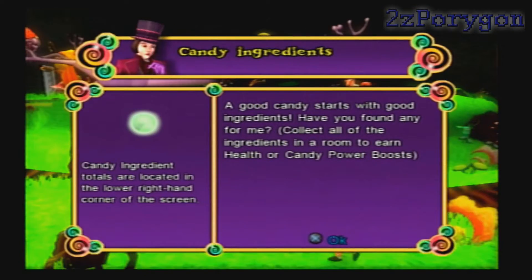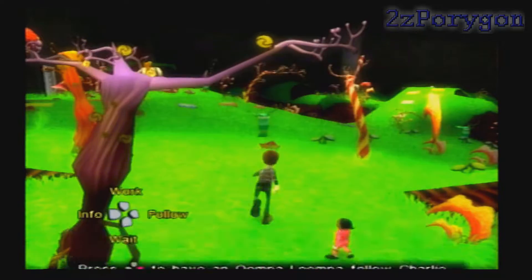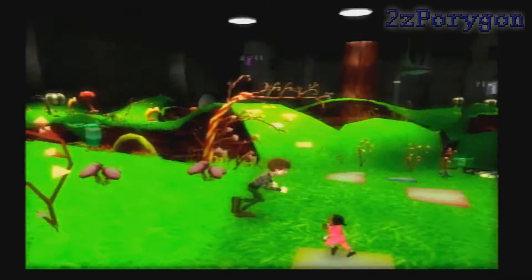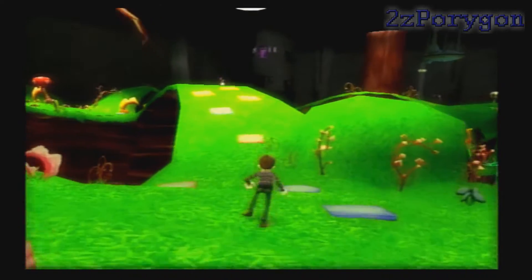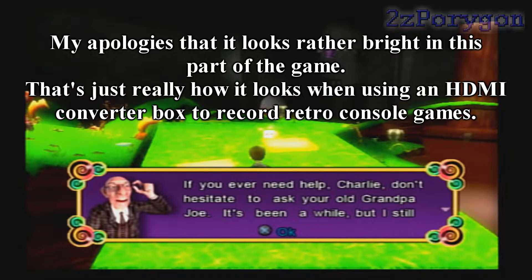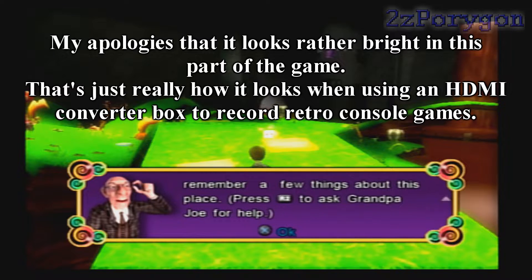Right there, it's telling you that there are candy ingredients that, when all of them are collected in each level, you increase your maximum health and candy power. If you ever need help, Charlie, don't hesitate to ask your old Grandpa Joe. It's been a while, but he still remembers a few things about this place.